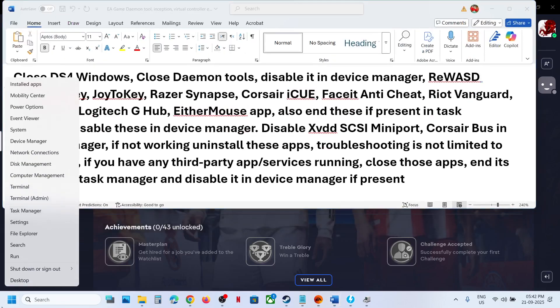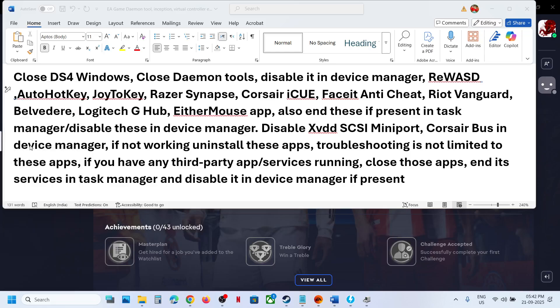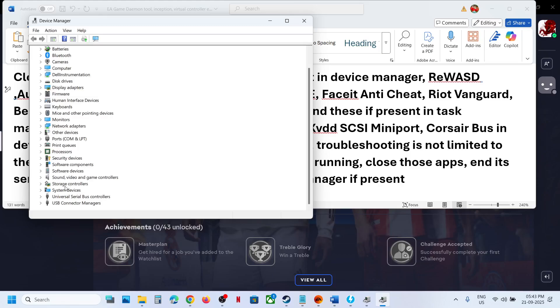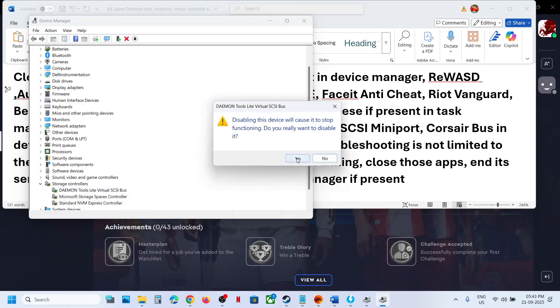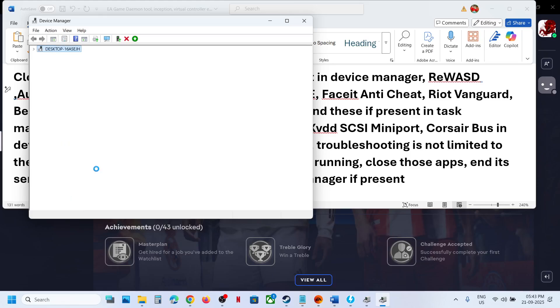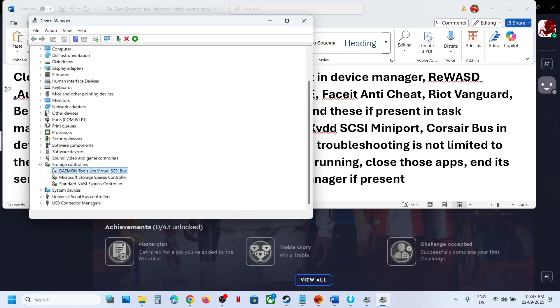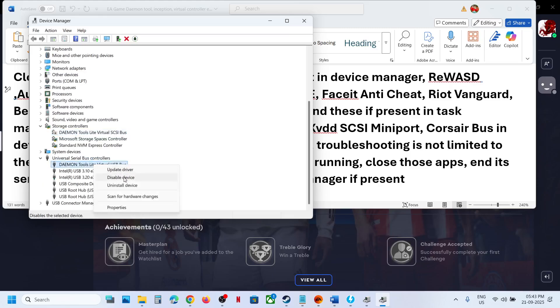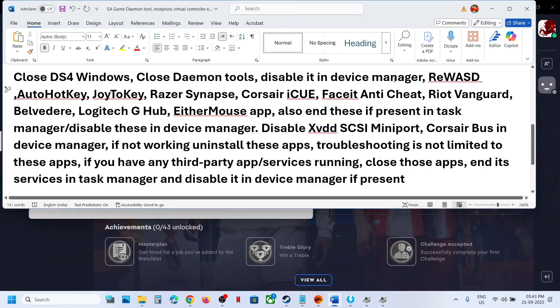You also have to disable it in Device Manager. Right-click on the Start menu and go to Device Manager. Expand Storage Controller first, right-click and click Disable Device, then click Yes. Then expand Universal, select Daemon, and click Disable Device.